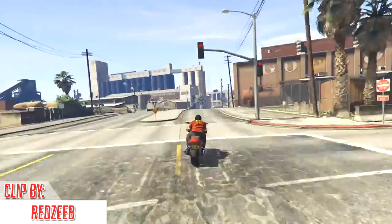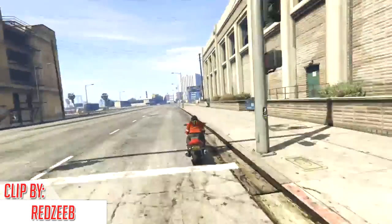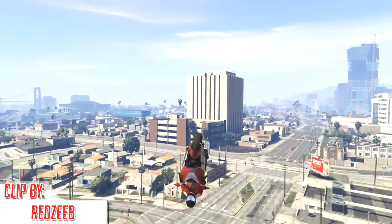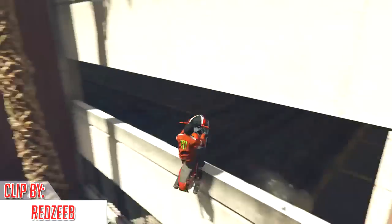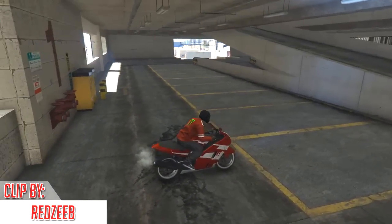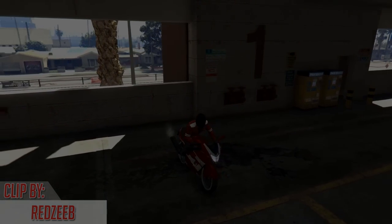Moving on to the number 3 spot of today's episode, we have Red Sieb using the Hakuchu as well. He's going super, super fast and then bumps off this ledge, getting some insane air to make it all the way over to this parking garage. He just makes it inside to finish off his parking garage entry. Well done, Red Sieb — I have never seen that parking garage entry done before, so well done on finding that spot.